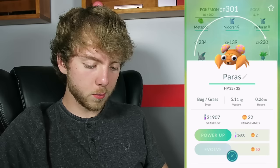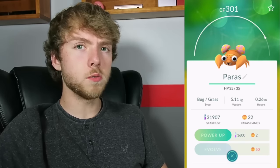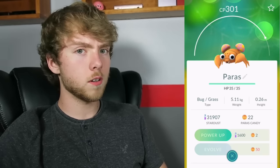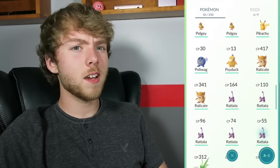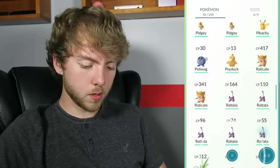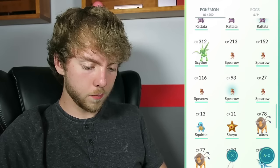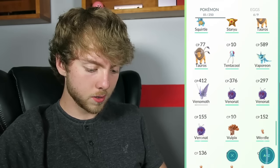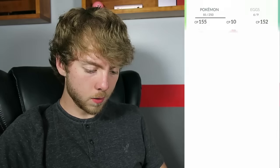Moving down, we have a few Pidgeys we can evolve. Paras — I'm waiting to evolve because 300 CP going into a two-tier evolution seems like it's going to be fantastic. I'm guessing it'll be around 700 to 900 when evolved, which would be the most powerful Pokemon on my team. We can also evolve two Ratataz, one Spearow, and a 376 Venonat — that thing is a powerhouse. We have some Weedles to evolve too.